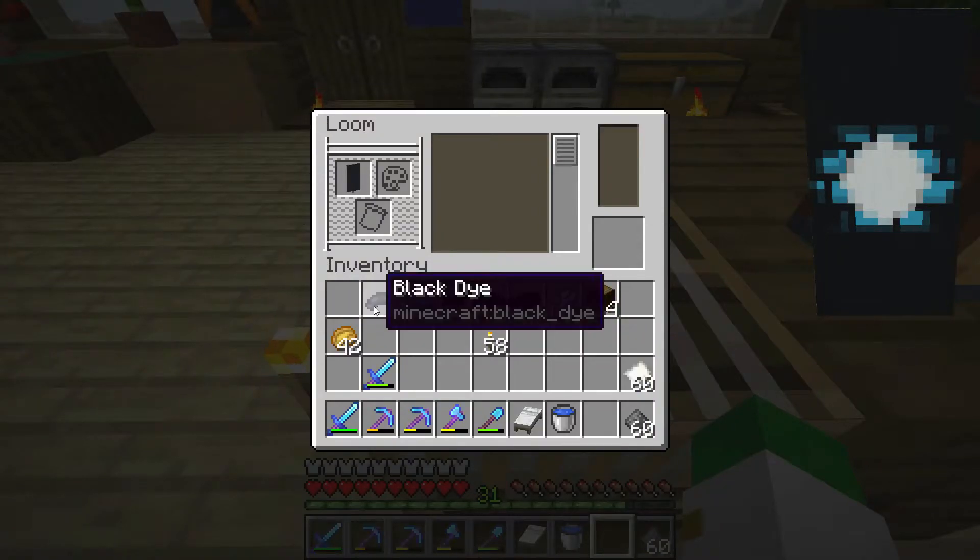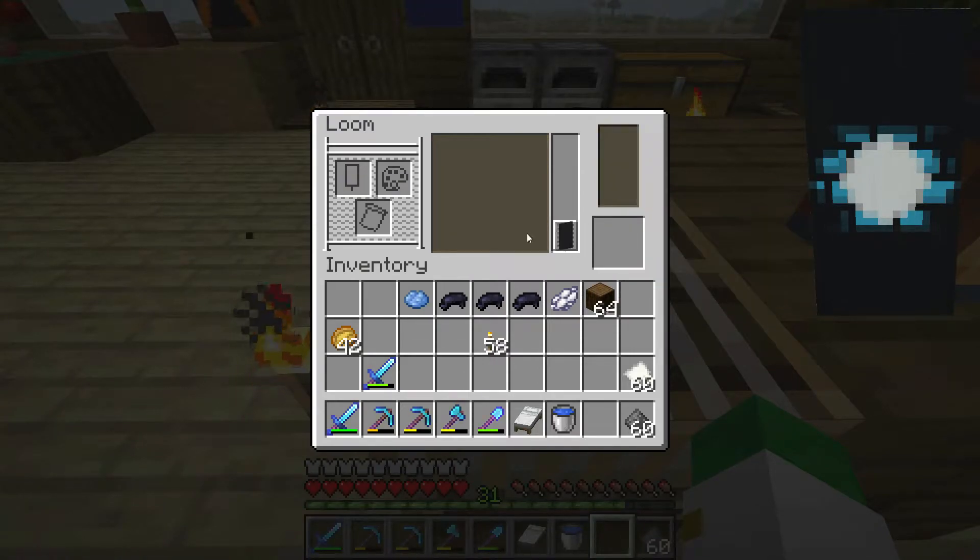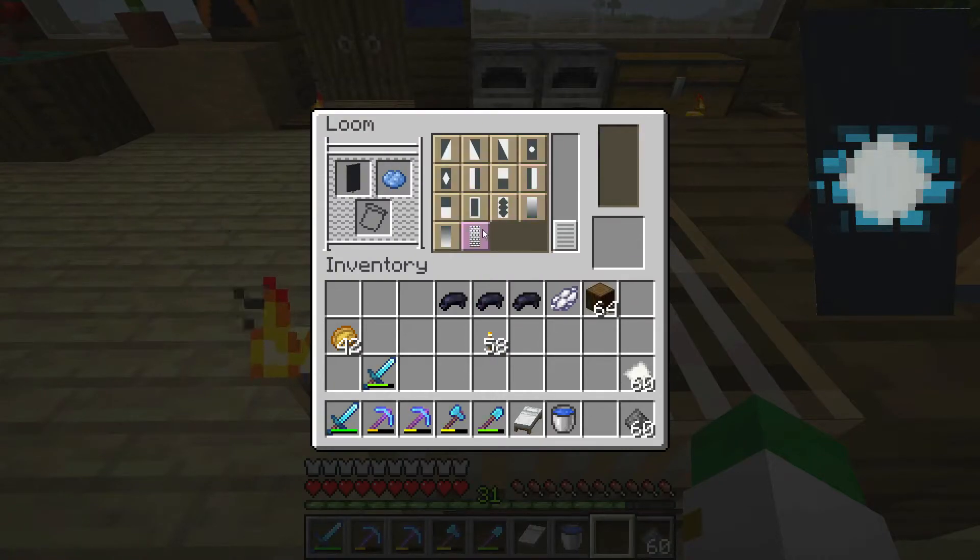Today's banner starts with a black banner and black die. The first pattern is going to be a black field masoned, which looks like this. The second pattern is going to be a light blue field masoned, which looks like this.